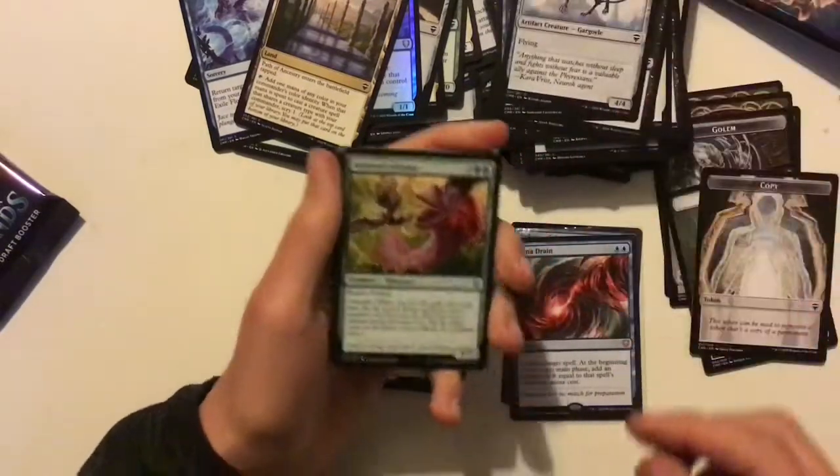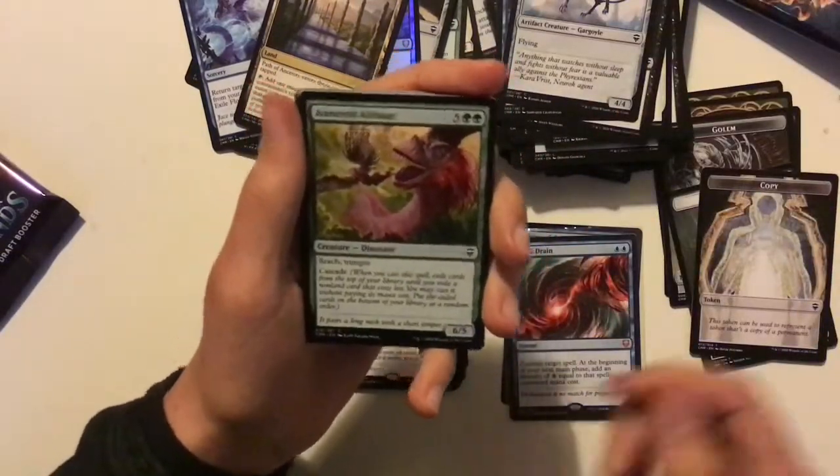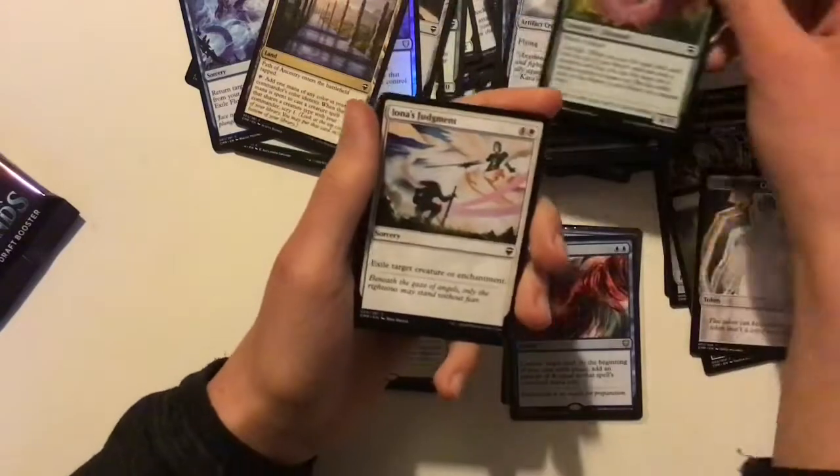Path of Ancestry — another great reprint. Taps for any colour, and if you cast a creature that shares a creature type with your commander, you Scry 1. That's in my Intet deck. And a seven-mana 6/5 with Reach, Trample, and Cascade — very good there.